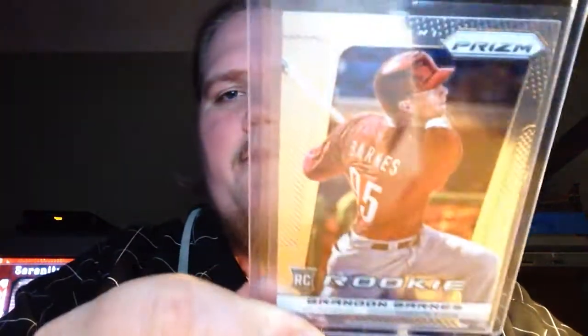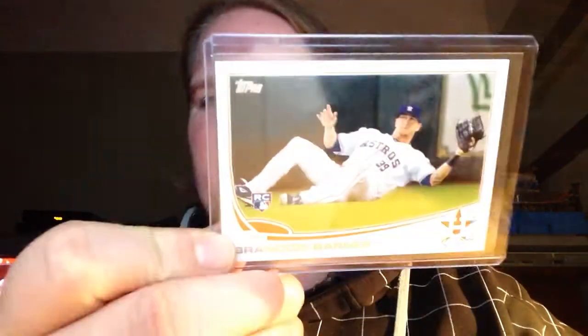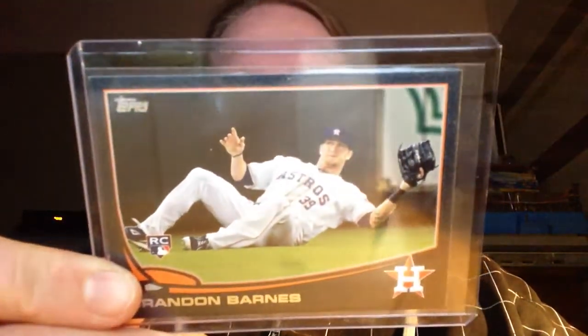First up: from 2014 Topps Heritage, the base card; 2013 Prism base and refractor. I've got a couple more on my COMC account. Then I've got a ton of different — at least three different — starts to his rainbow from Topps Update: the base, the black charcoal, the 62, the green, gold to 2013, gold mini to 62, blue, redemption, red bordered, purple, and blue turquoise.